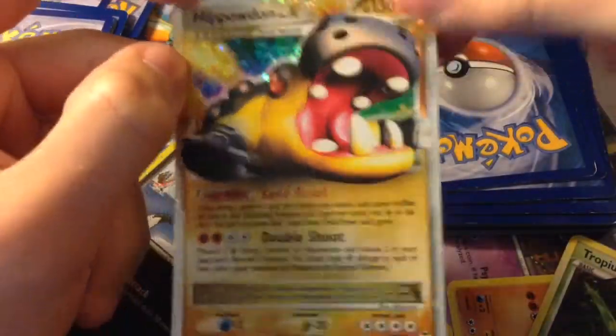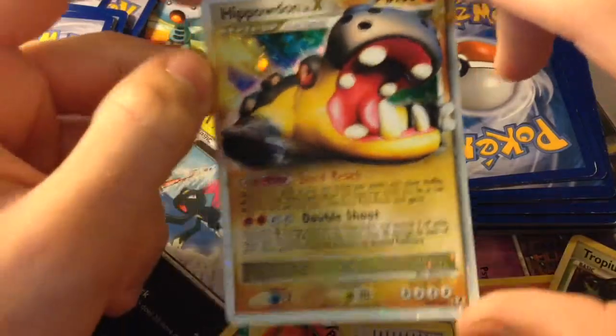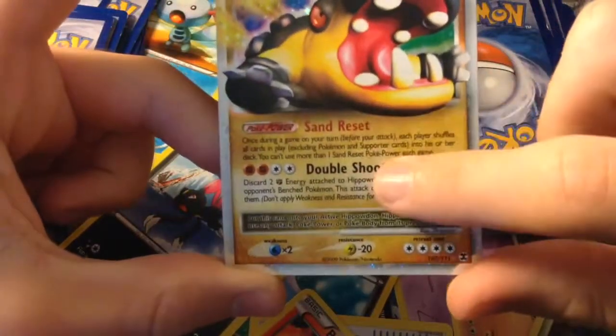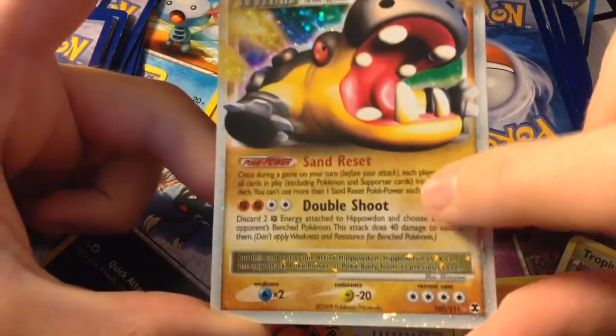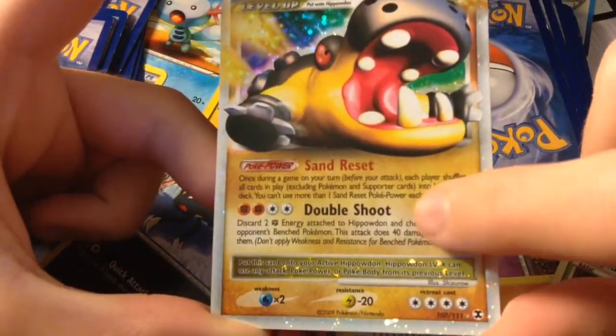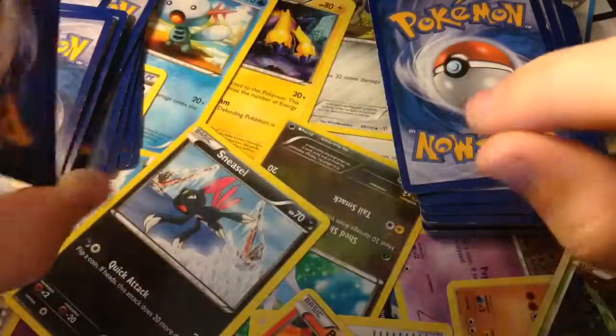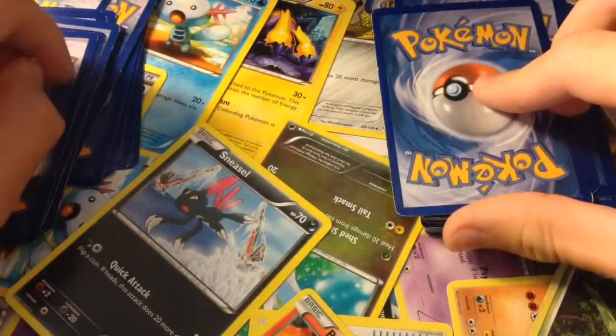Here is the next card — it is a Hippowdon Level X, the first Level X I am showing you. It knows Sand Reset and Double Shoot, which says discard two energy, attach to Hippowdon, and choose two of your opponent's benched Pokemon — this attack does 40 damage to each of them. Still not the best, but it's nice to have.